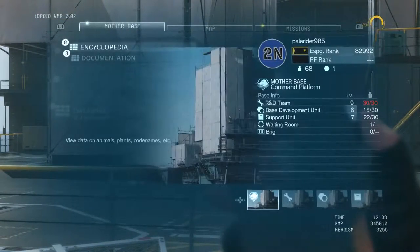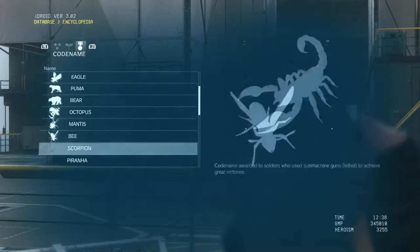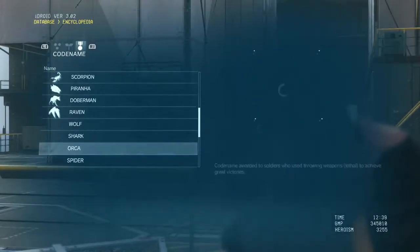Basically, you bring up your iDroid and you've got your missions on your map and your mother base. This is where you do all your mother base stuff — base facilities. This is where you expand your platforms, build new platforms, and expand the capabilities of mother base. Let's go to the database.